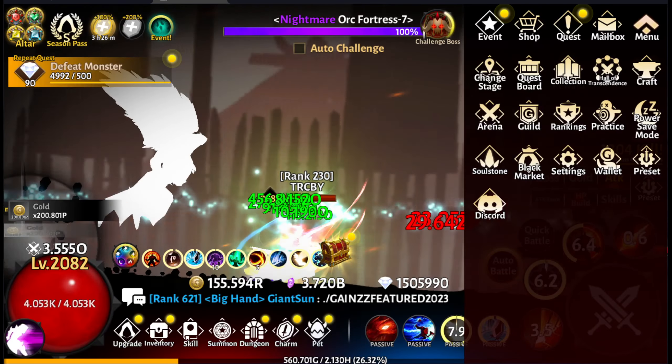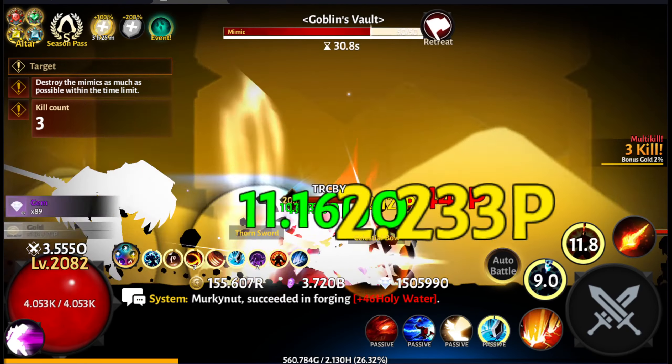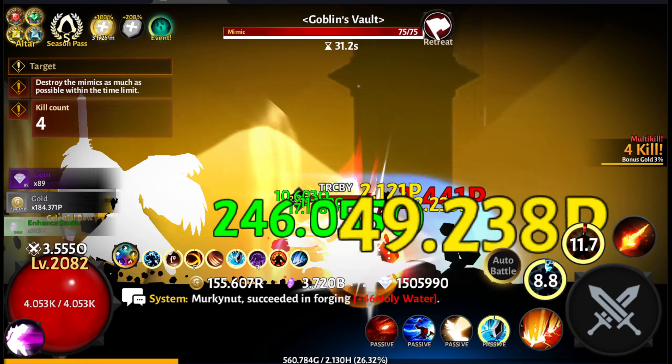Let me show you how much of a difference this makes by going into the dungeon. My highest kill count was 292 — that was pre-pet-setup. Now let's enter and use the same attack build. 292 is the number to beat. Right now we're just chopping through these mimics and goblins ridiculously fast.